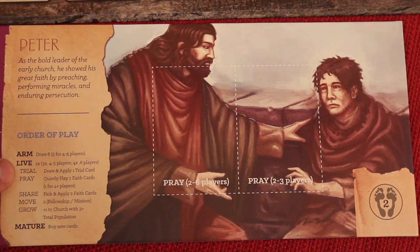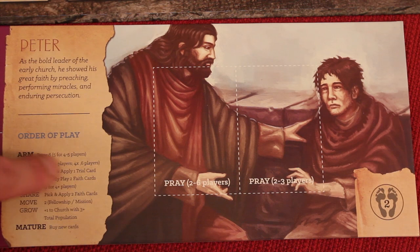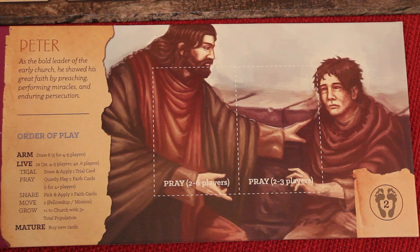Now we've just started the live phase. We did the trial, and we're going to go through the different parts of the live phase. With four players, we're going to go through this entire section three times before we end the round. So now we're going on to pray, and it says 'quietly pray.' With four players, we're going to play one of our cards.